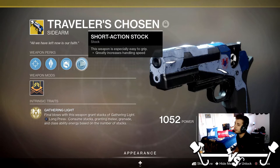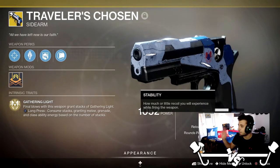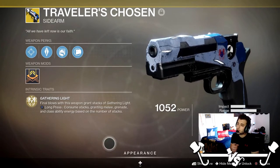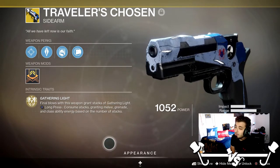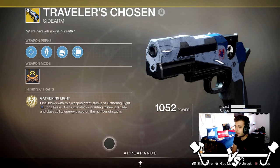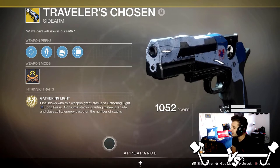We've also got Short Action Stock — this weapon is especially easy to grip, which increases the handling speed. Just looking at the bar in the bottom right, the stats on this thing are insane. And then down here, Gathering Light: final blows with this weapon grant stacks of Gathering Light. Long press the reload button to consume stacks, granting melee, grenade, and class ability energy based on the number of stacks. This is very cool and really allows some crazy builds. I believe if you have nine stacks it almost fully regenerates your abilities — it is that good.